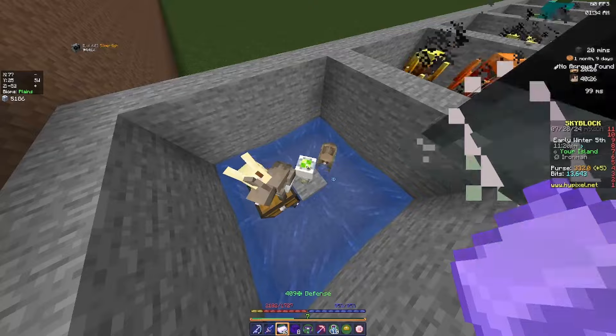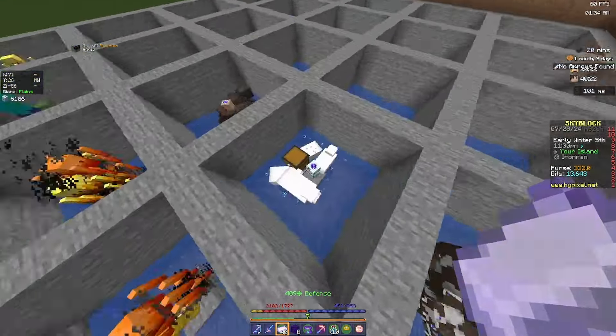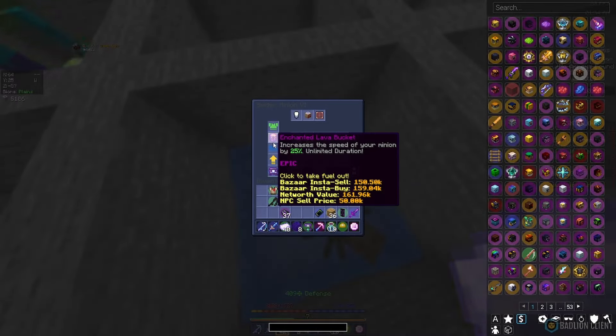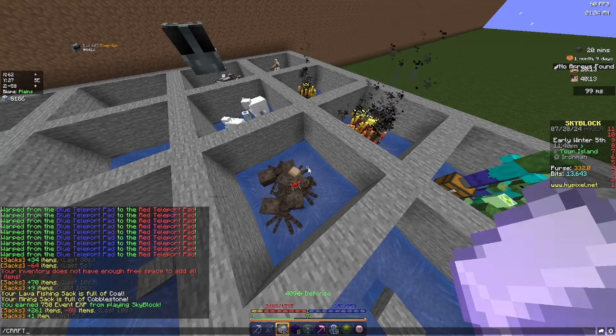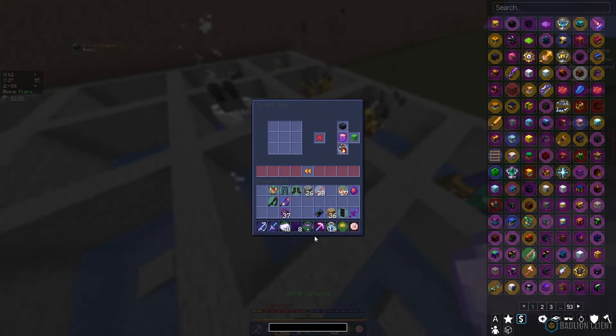I was just doing some minion upgrades, getting some enchanted lava buckets for now. I will upgrade these to magma buckets to make them better — all 21 minions have one now. And I completely forgot that I don't have the wither skeleton pet. I still have enough coal, so we may as well make it.